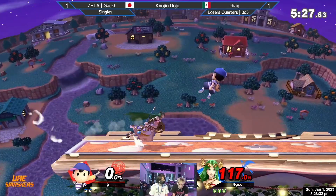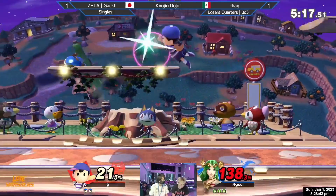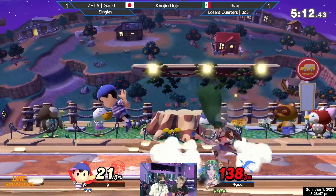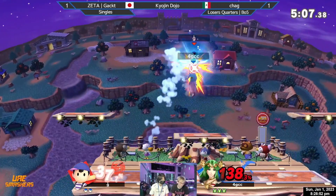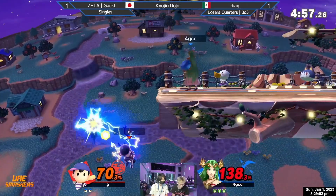He recognized that Gacked went low and just capitalized on that. The back air sweetspot isn't going to be enough to do it across the stage, but now Gacked has a stock deficit. I didn't think this would be one of those matchup things, but it seems like it might be a Gacked-as-a-player thing — the way he plays with a stock lead versus the way he plays with a stock deficit is just apples and oranges, not comparable.